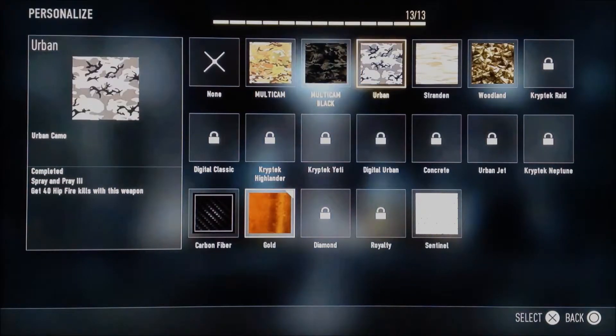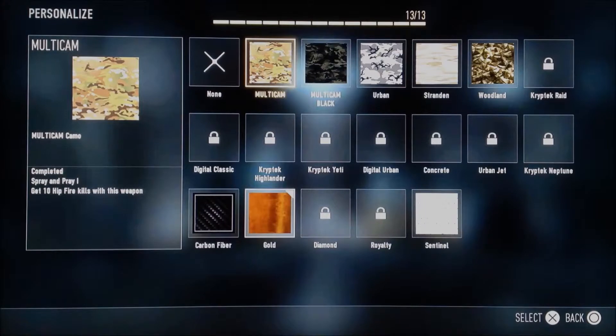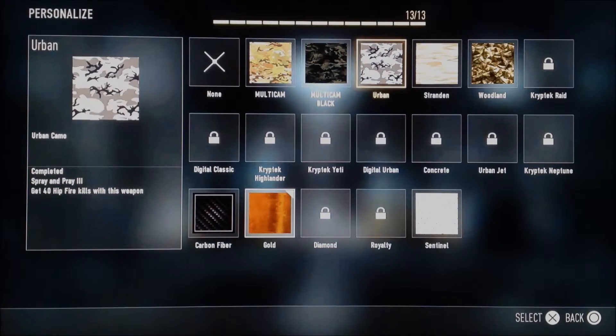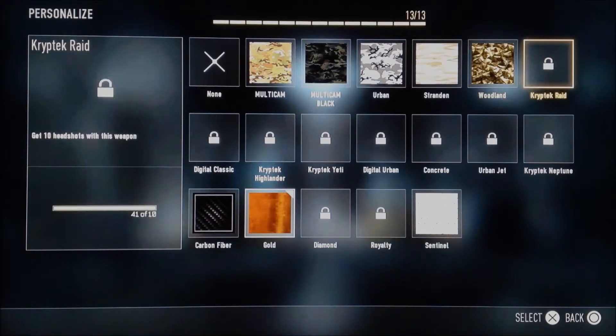If you check out the camos and the objectives for the camo, they've gone from 100, 200, 300 to 500 hip fires, long shots, or headshots — it's changed to just 10, 20, 40, 60, and 80. It's so much easier than last time. I don't know why they changed it; it was probably messed up or something, but they have made it easier.